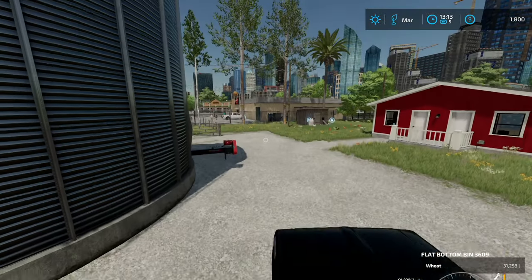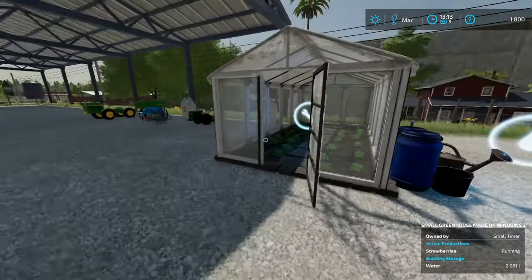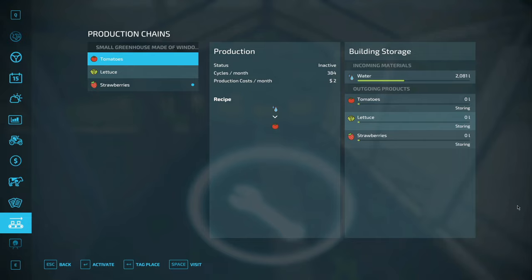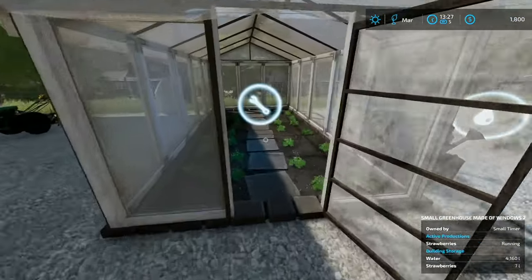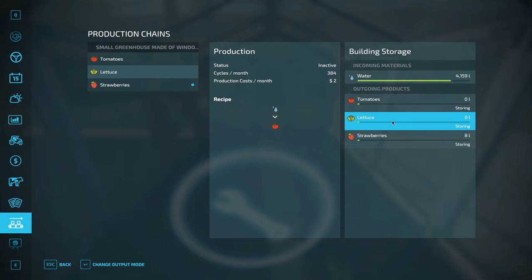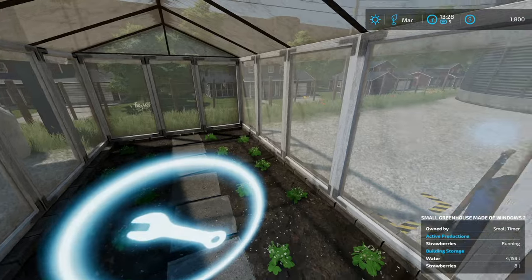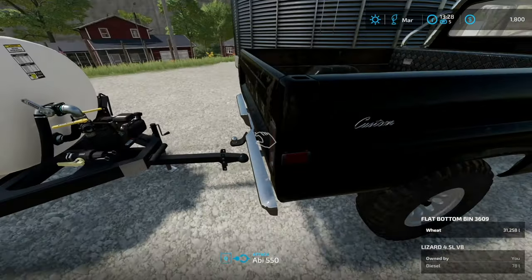I don't know how much water this thing actually takes - well over 2000. Let's make a couple more trips. We've got 4,100 in there. We have lettuce and strawberries. We're going to change output - we're not going to direct sell this, we're going to store it. I'll throw them in the back of the truck and go sell them when we have to.